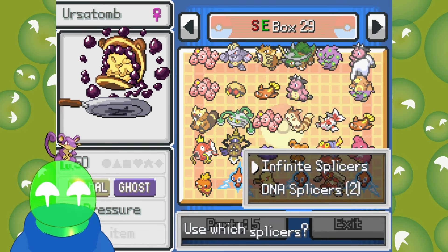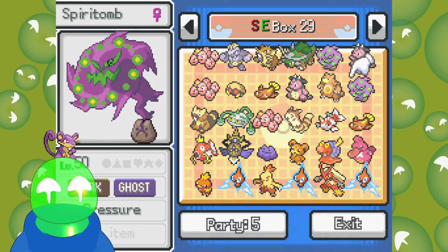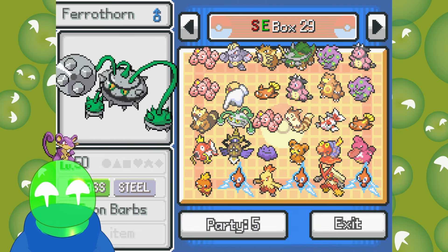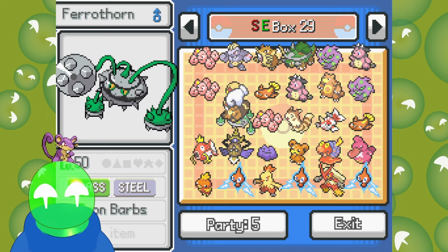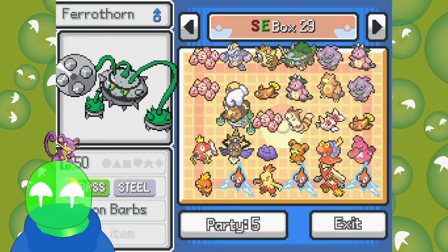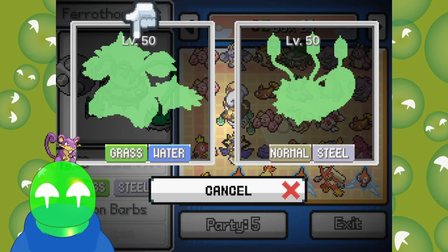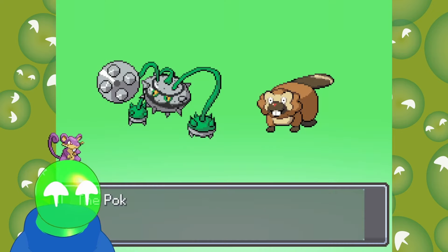We went to a bakery today — that's where I got my milkshake — and the sweets in there looked so fucking good. I looked in there and thought to myself, if I ever come back here, I'm going to die from the sugar. This was Ferrothorn and Bibarel — two Pokemon I don't think we've ever really done a fusion of. I don't know what this could be.